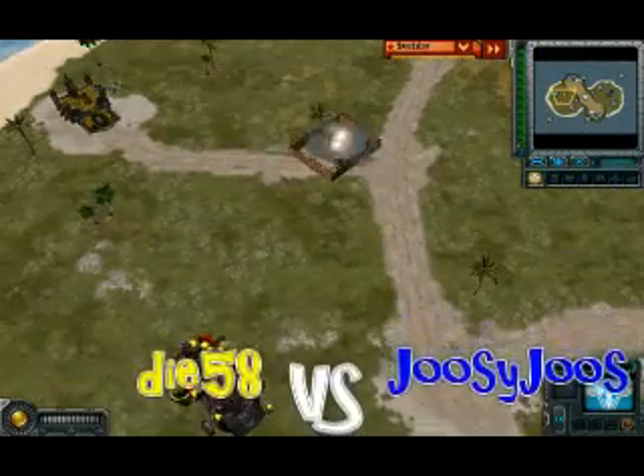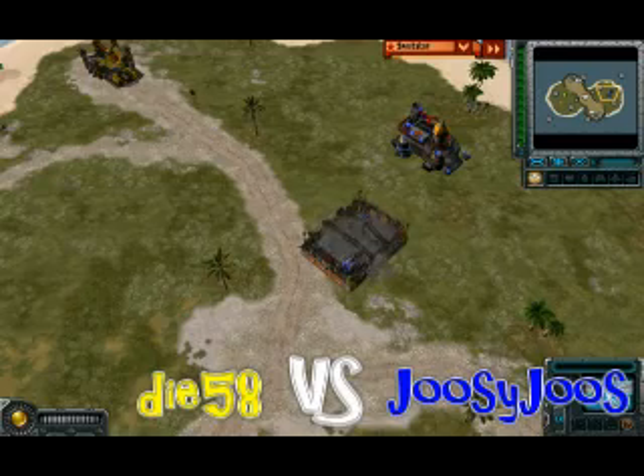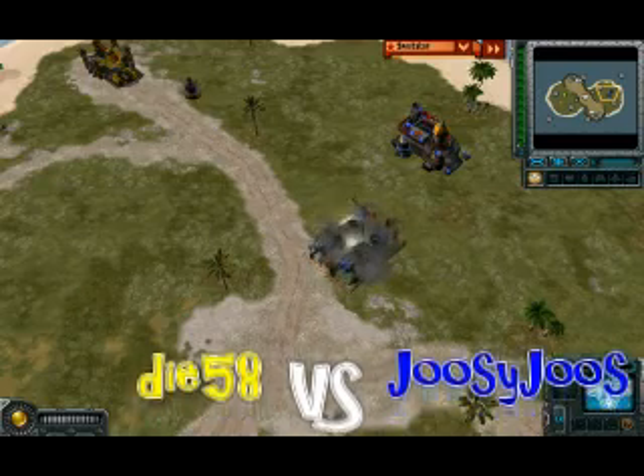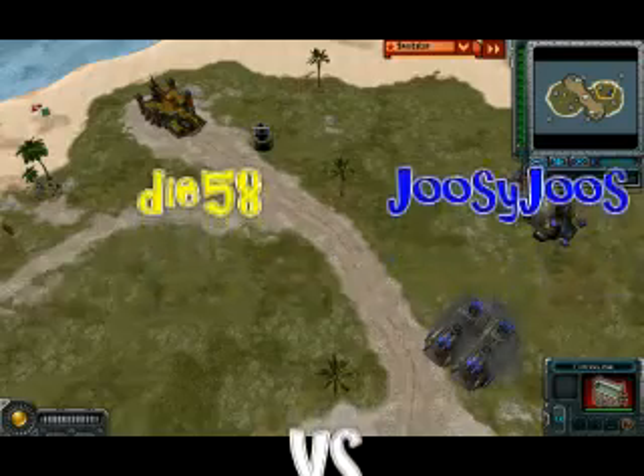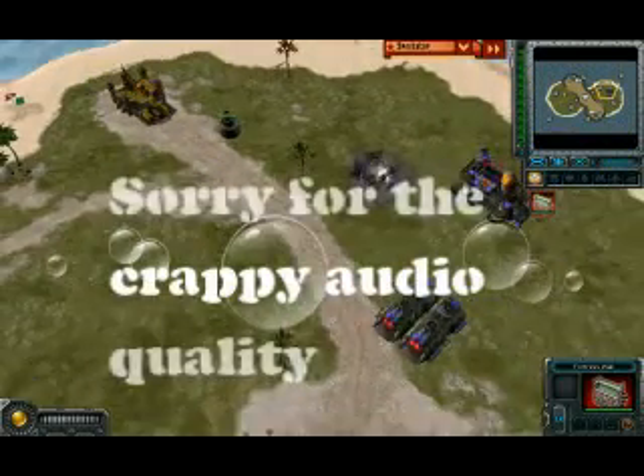We have a Soviet mirror match: Di-58 in yellow on the left side versus Josie Joes in blue on the right side. You can see Josie Joes already starting to build up his wall around the refinery, expecting the terror drone rush.